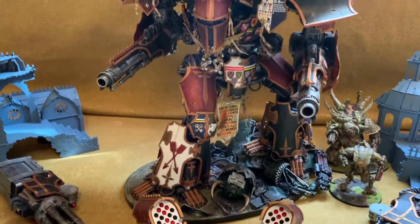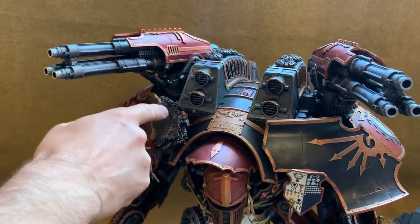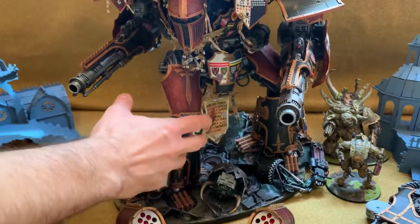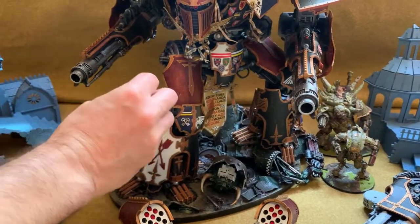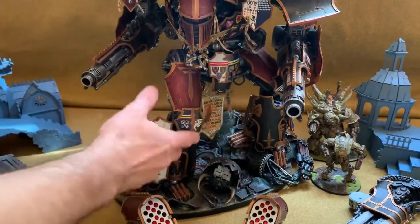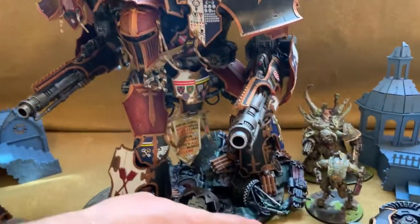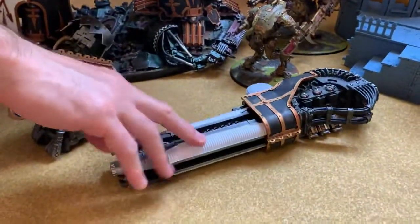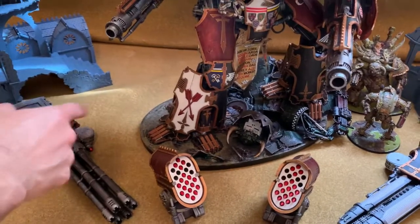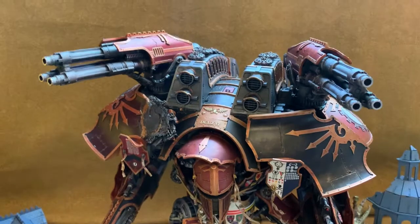It's not finished — things that haven't been done yet include flames and smoke coming out of here, with light effects using an airbrush to show glowing flames from the broken destroyed Gargant. There's also object source lighting on the plasma sections, and dust around the feet where it's been stomping.